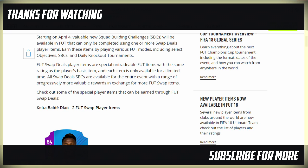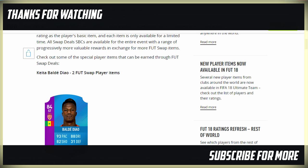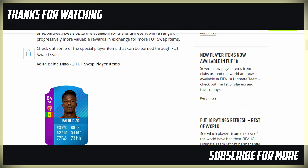This is where it gets really exciting. The first player up is Baldé Diao — two FIFA Swap Player Items. You'll be able to get this card by earning two Swap Player Items and then building an SBC around it. The way you'll get FIFA Swap Player Items is by playing the Daily Knockout Tournament. They've announced the first player you'll be able to get is Negredo, by doing a FIFA Daily Knockout Tournament. Then you'll obviously have to build a team around him to get someone like Baldé Diao as a striker.